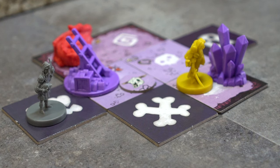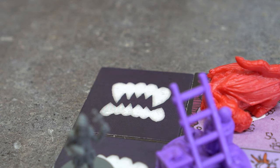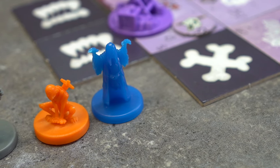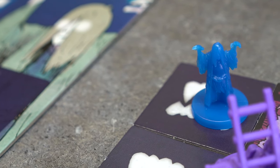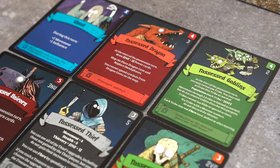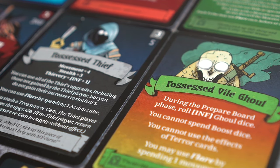At the start of the ghost's first turn, she is placed on any unoccupied dark tile. If no such tile exists, a dark tile can be placed and the ghost is placed there. The ghost goes 7th in turn order, after the ghoul, and she has 3 phases in her turn: 1. Resolve Possession Card, 2. Move and Act, 3. Select Possession Card. At the end of another player's turn, the ghost might take a possession turn, which we'll go through in a little bit.